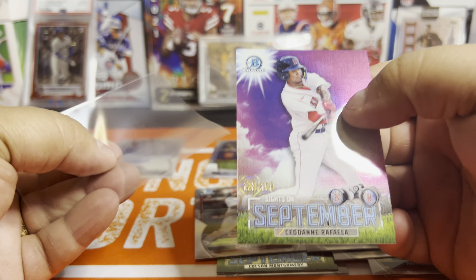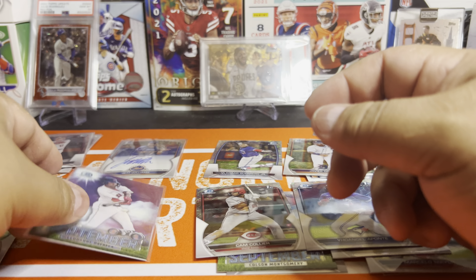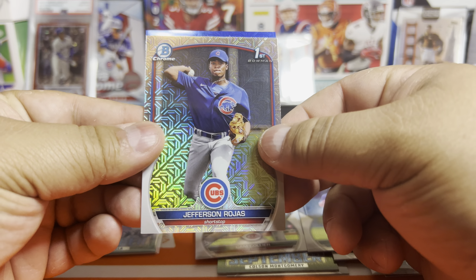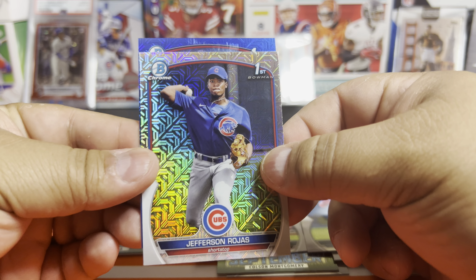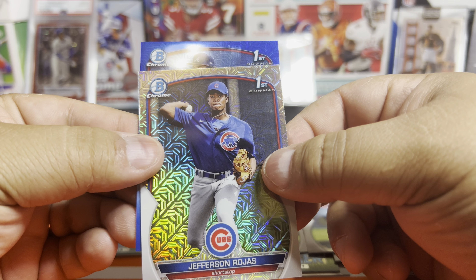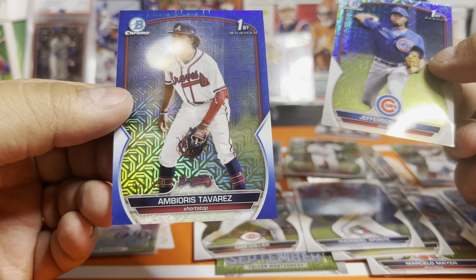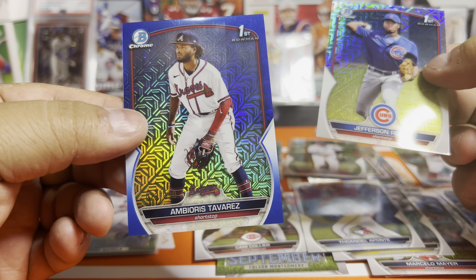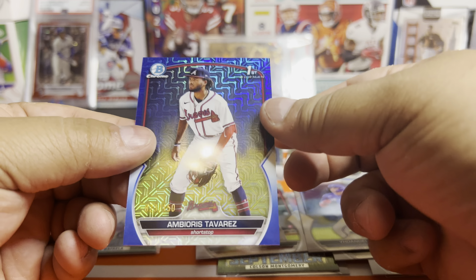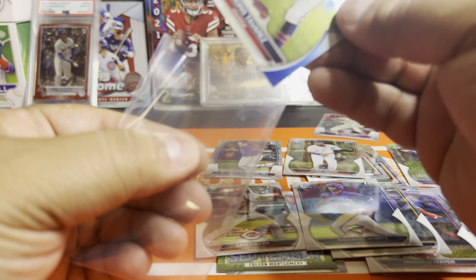So we got three hits. We'll say one from each box, though we might have gotten lucky and doubled up. Let's see if we get an auto here — is it just a first? Atlanta... Ambioris Taveras to 150. So that's a color-match Braves card. We got two numbered parallels and the auto.